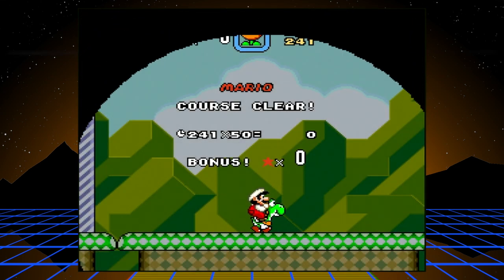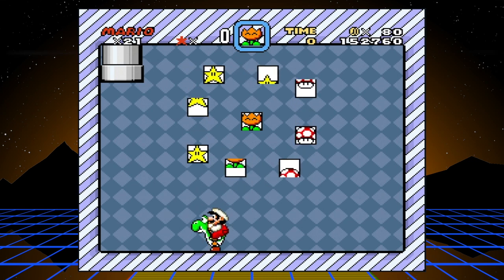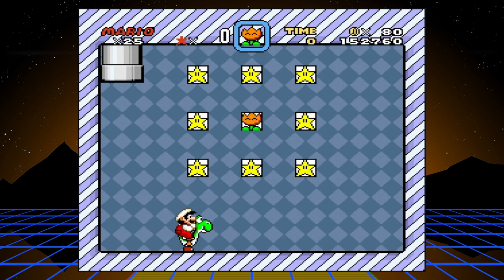And there we go — the perfect amount of stars to get a bonus game. What you're trying to do is hit these blocks and make straight lines. I missed the pattern with the flower on it, but I got stars, and it still gives me 4 one-ups.